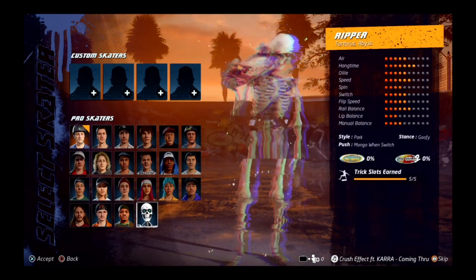The character creation is pretty in-depth - you can make them however you want, male or female. Just make it your own style. There's tattoos, plenty of faces to pick from, clothing to pick from - there's really a lot you can do. I went with this look and upgraded my board to make it look sick too.